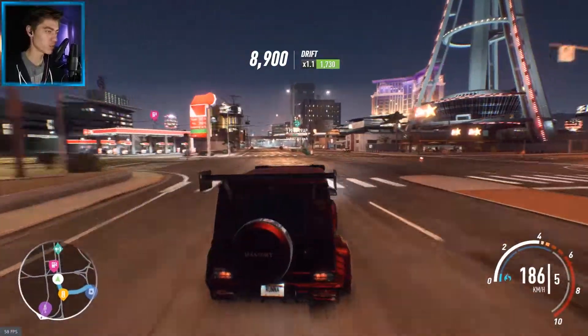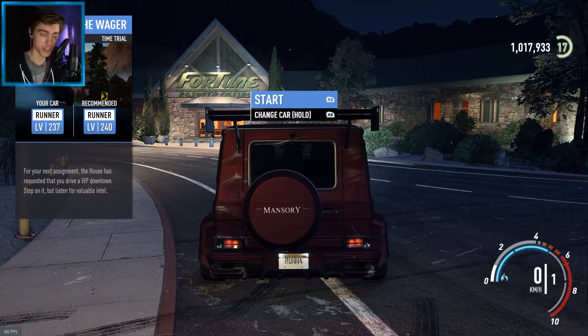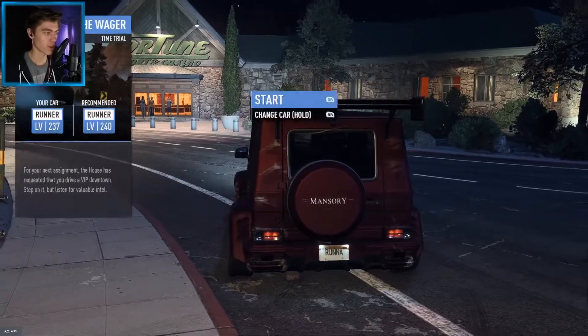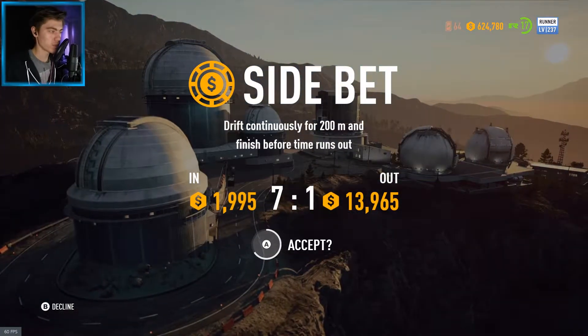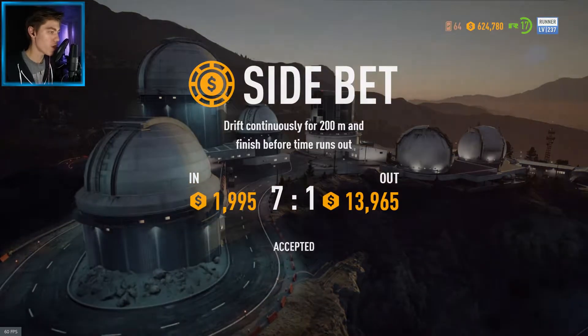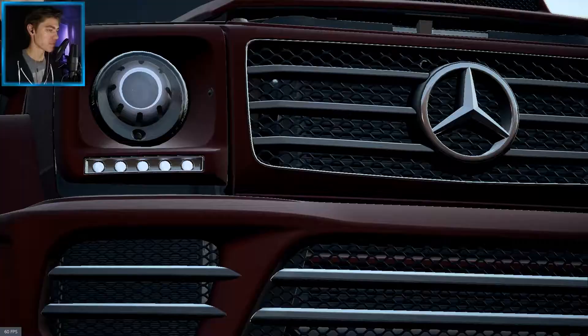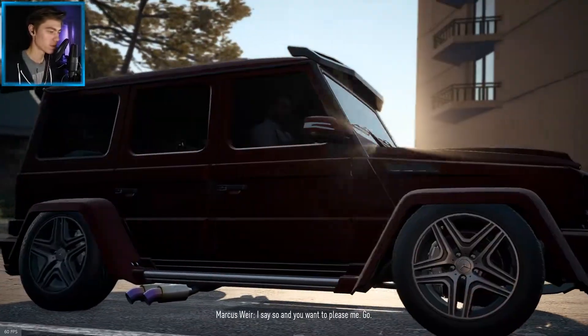I don't know what we should do now — I'm thinking, what better way than to do a runner mission. If you haven't come this far into the game yet, spoiler alert — we're gonna do some missions that are pretty far into the game. We can do a side bet: drift continuously for 200 meters. That should be no problem because we're in Need for Speed and we're driving a G-Wagon.